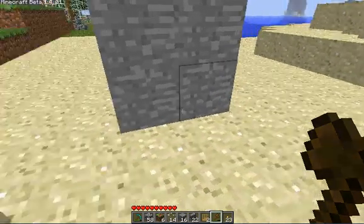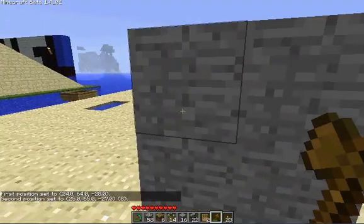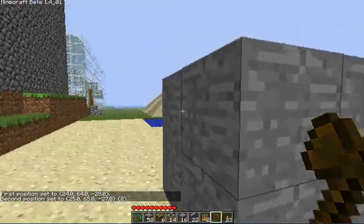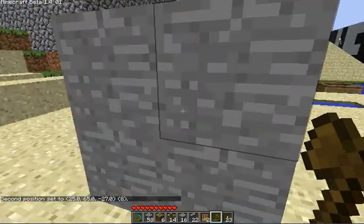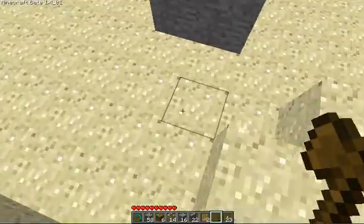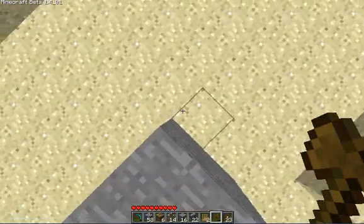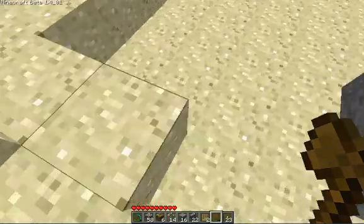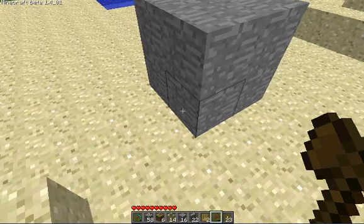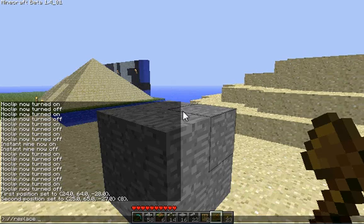What I'm gonna do is select the bottom corner of this layer, then the top of the opposite corner. If you think about it, there's an imaginary line that runs from here to here, getting this block, this block, this block, this block, and these two as well. That line is running corner to corner from down there to up here. And when I replace those with blocks of air, it's gonna turn that stone into air. So if I want to get rid of that, I'm going to type //replace 0, because zero is the item ID for air.